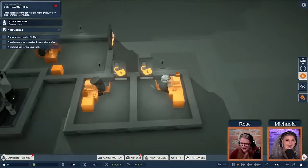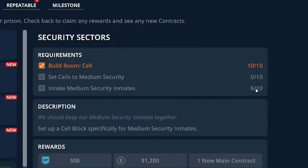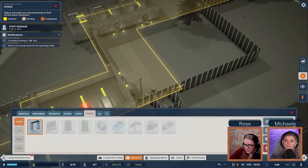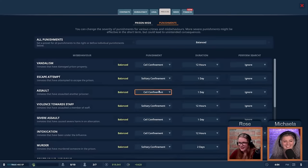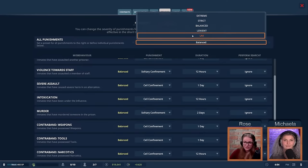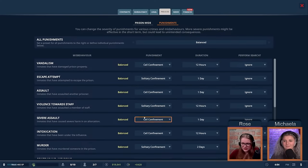We have another contract to hire guards and we want minimum security, but with only six inmates we won't do that yet. We spend money on security — our first purchasable object is a metal detector, good for catching spatulas leaving the kitchen. Punishment settings can be adjusted from lax to extreme: at lax a murder earns 12 hours solitary; at extreme it's four days. We'll leave it as balanced.